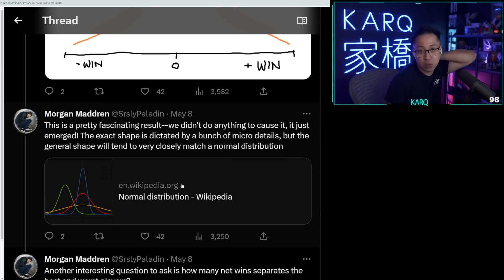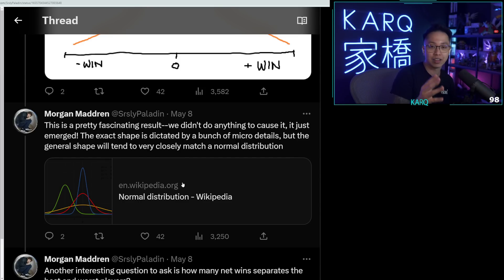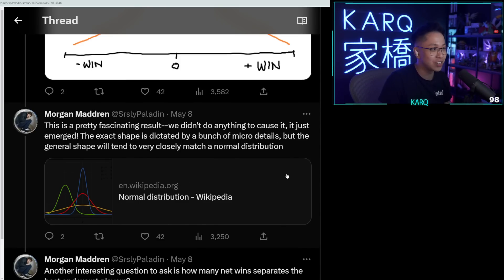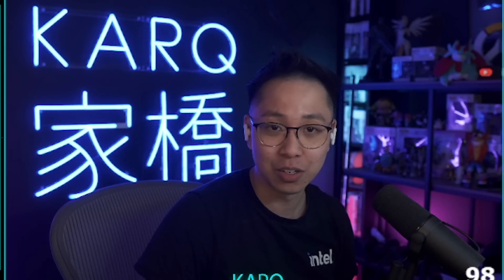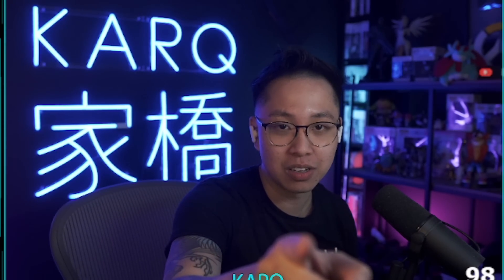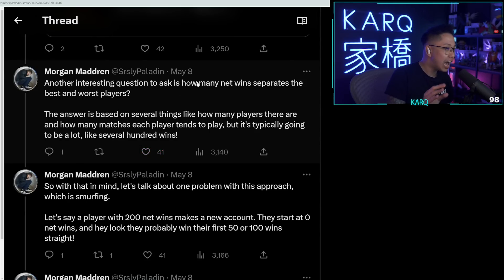This is a normal distribution — averaged out, this is the graph you get. This is a pretty fascinating result: we didn't do anything to cause it, it just emerged. This exact shape is actually dictated by a bunch of micro details, but the general shape tends to stay very closely matched to a normal distribution.